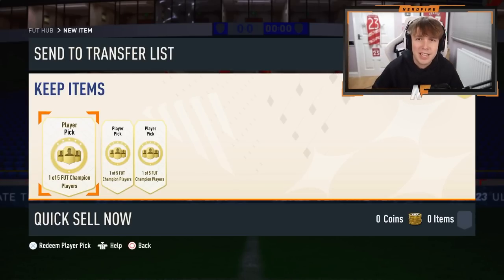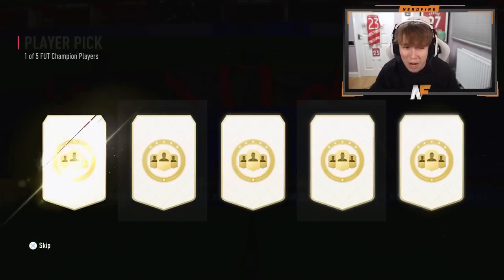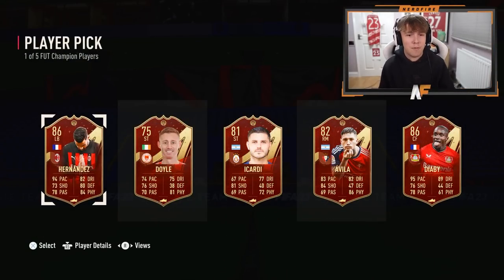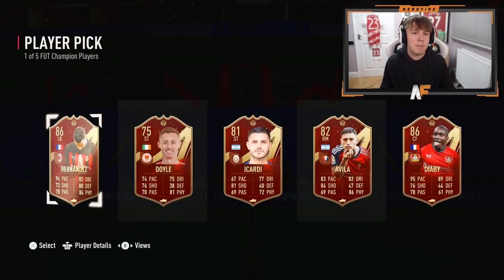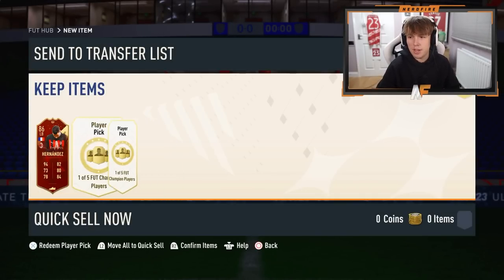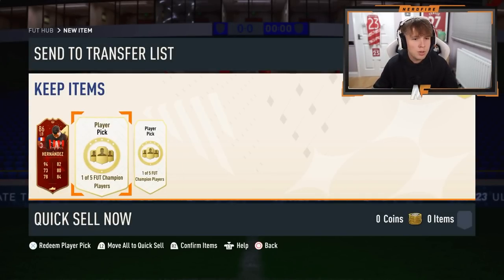Let me show you my Fut Champs rewards from the other day. Basically, to get a dub you need to get either Salah or Tayo Hernandez — they're literally the only two. At least red picks. Here we go, first pick — oh my god! That is a complete dub to start off! We've already got the second best one and actually the third best one in the same player pick. Tayo Hernandez, thank you very much, welcome to the club!